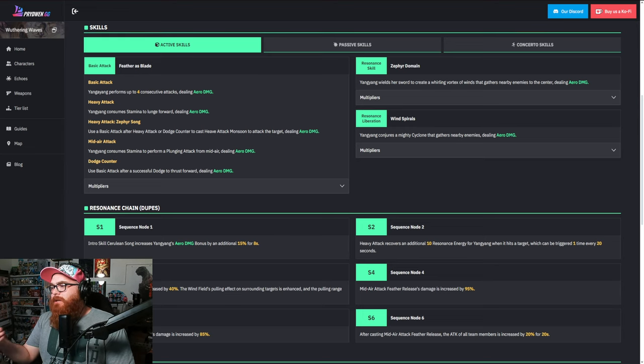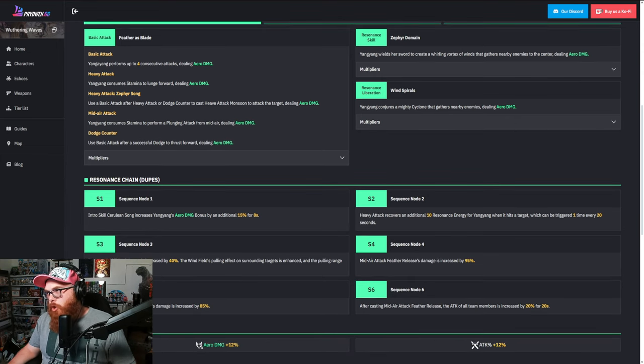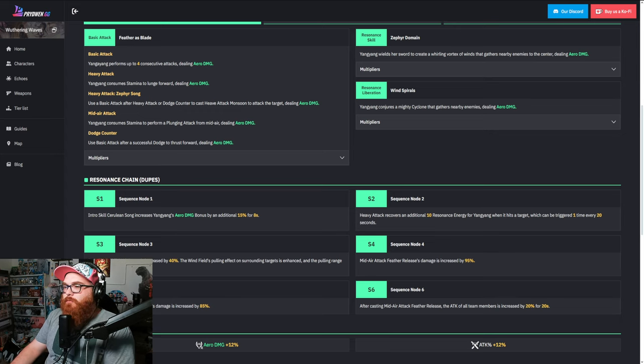The duration is not as long. So I look at it and I'm just like, okay, it's kind of whatever. And then her Resonance Liberation conjures a mighty cyclone that gathers nearby enemies, dealing arrow damage. Her main focus is gathering the enemies together so that your DPS could do the work. You get her for free. You don't really need to worry about dupes, but if you do go for dupes, this is what they do.